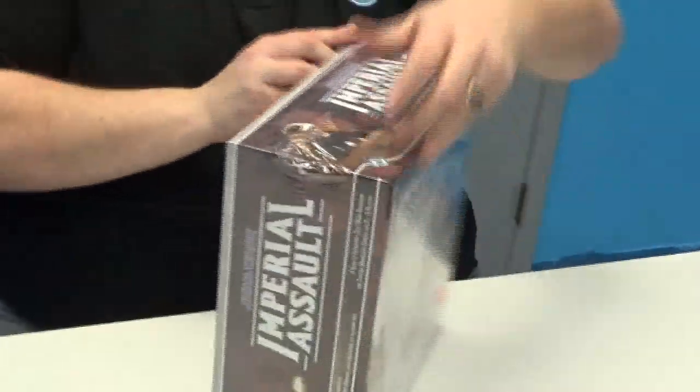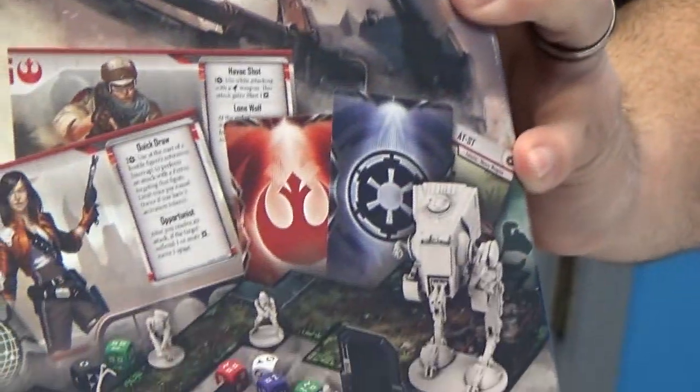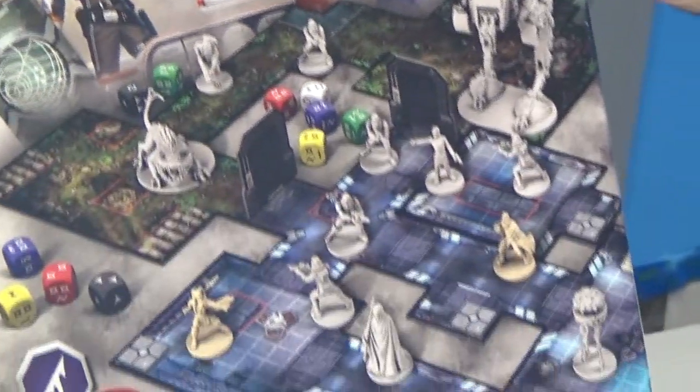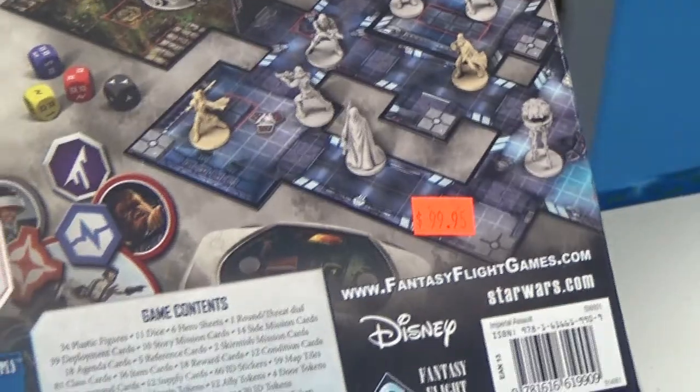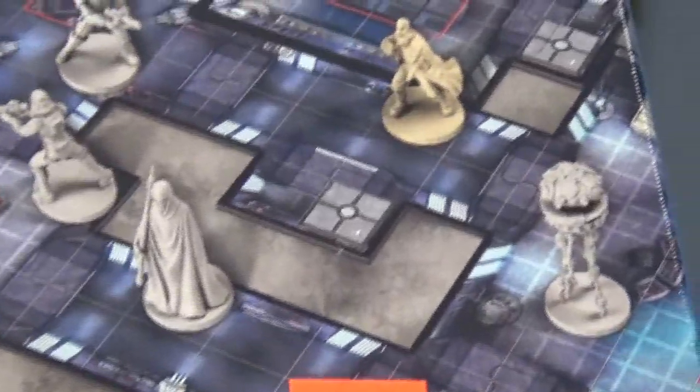Let's take a look at the back here real quick. Look at all this - this is gorgeous art. It looks like it's going to be an amazing good time. It's got tons of good information here. We've got a little Nexu over here, we've got amazing Stormtrooper art, we've got a giant AT-ST.